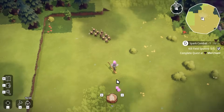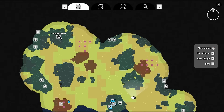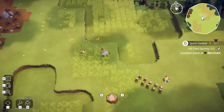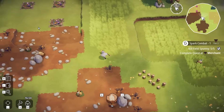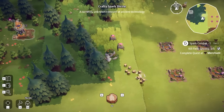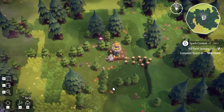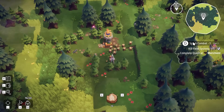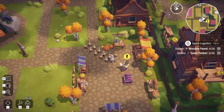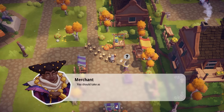Looking at the map, there's the Crafty Spark Shrine. If I'm being asked to make a crafty spark, it should be unlocked now. Let's go take a look — it's just up here. Unfortunately it won't let me use it yet. Let's go back and get this quest sorted with the merchant. I speak to the merchant, hand over the field spunnies — excellent, happy days, 10 of those. I can also hunt a Bealephant. And I should point out there's a village monument where we can unlock a whole bunch of upgrades.